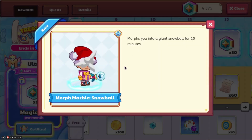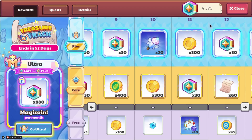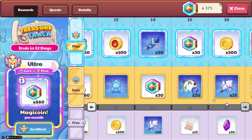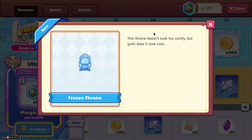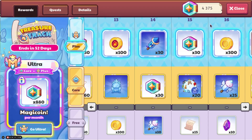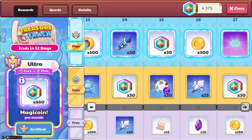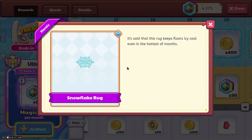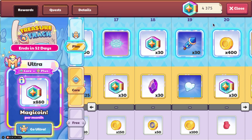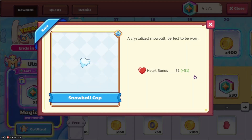We also have some Snowball Morph Marbles, which normally you wouldn't be able to get unless it's Winterfest. We have the Frozen Throne, which has been updated to HD, although that was a few weeks ago. If we keep going along, we have the Snowflake Rug, which I believe was in a previous member box a few years ago.